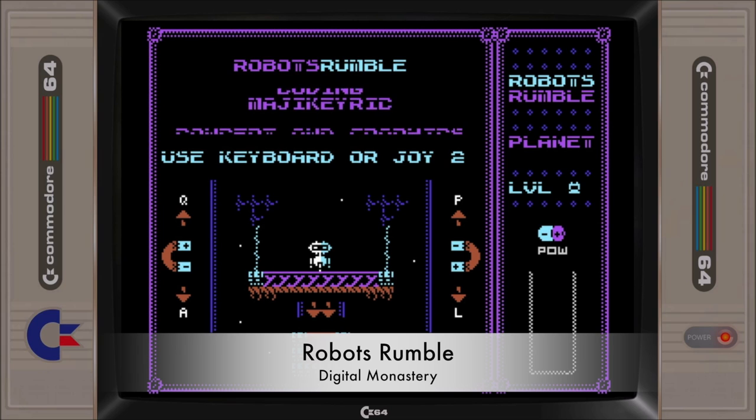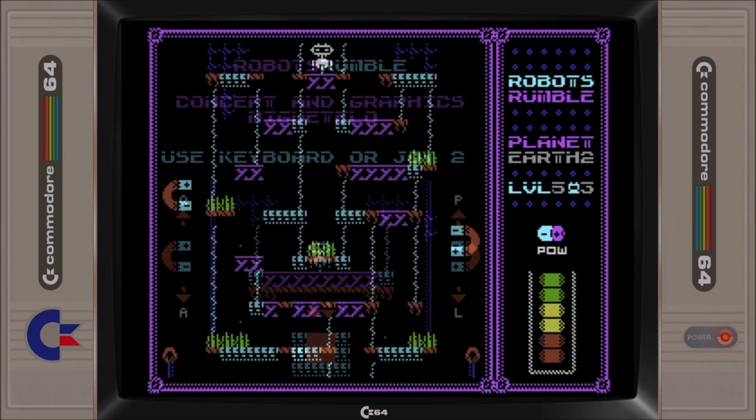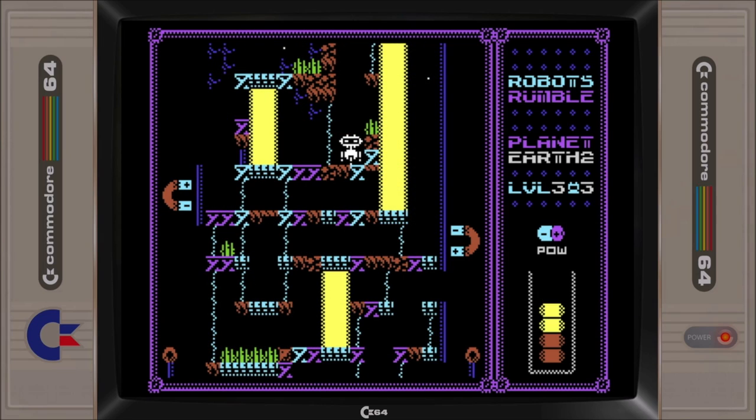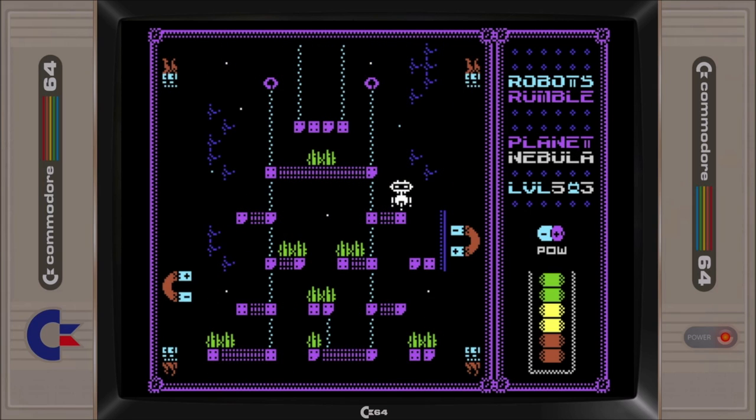Also featured in our June 2019 game round-up, Robots Rumble sees you being sent to different planets, guiding broken robots through various hazards into the lava pits below, with the help of two big magnets. The magnets have limited battery charge, so you'll need to act quick. Robots Rumble is a somewhat fun puzzle game that is enhanced by some great music soundtracks and its high-res graphic style. Definitely worth taking a look at, and in my mind, this is the best of the Digital Monastery submissions.